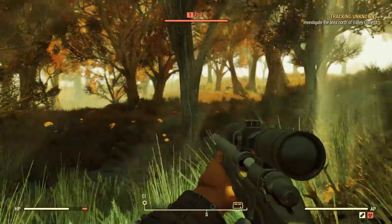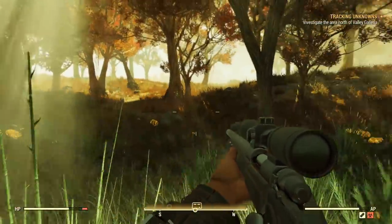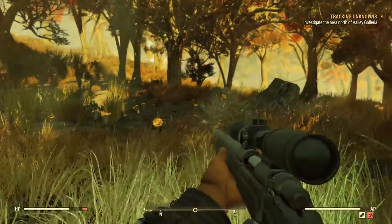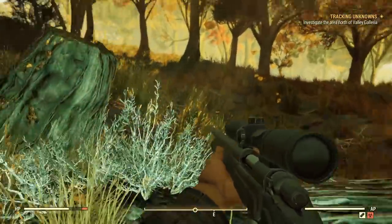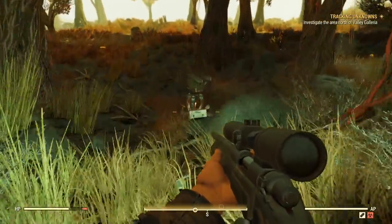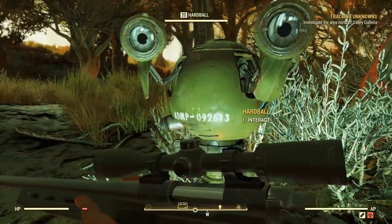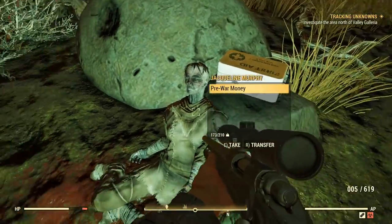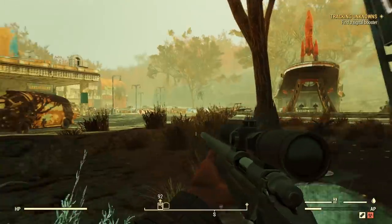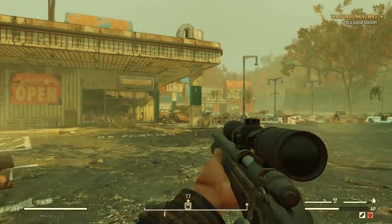Once you have the quest, head to the area north of Valley Galleria — a shopping complex — and look for the Hardball robot that's just in the middle of the woods. Talk to him to move on to the next objective. He'll babble on for quite a while, but once he's done, you can either go to Valley Galleria or back to Harper's to get a signal booster. Valley Galleria is awesome — there's so much stuff in there — and the booster is right inside the door to the right.